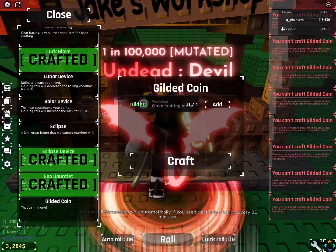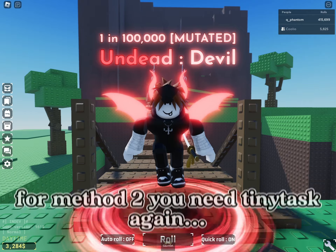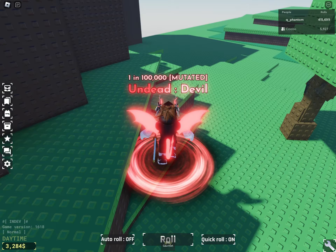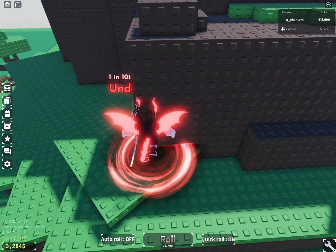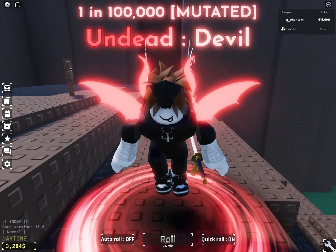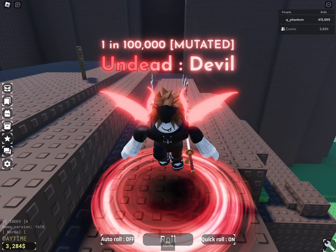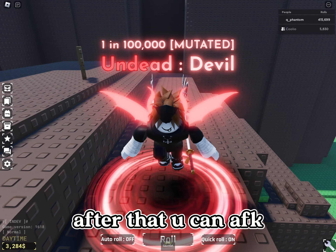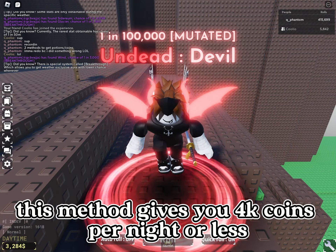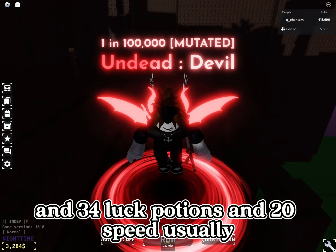Let's go to method 2. For method 2 you need tiny task again. Now record tiny task to press F. After that you can AFK. This method gives you around 1000 coins per night or less, and 30 luck potions and 20 speed usually.